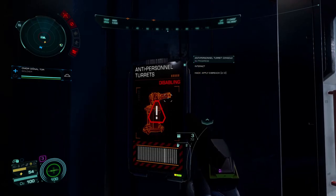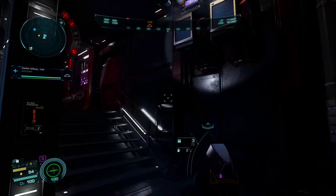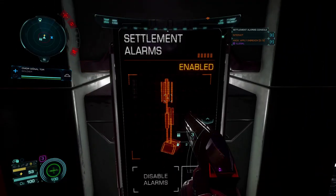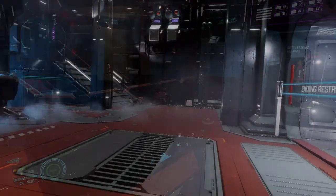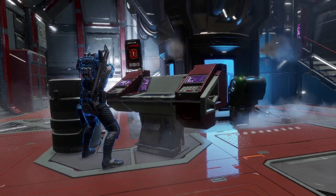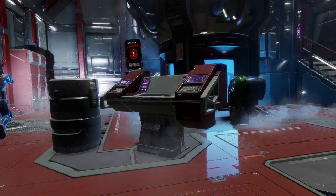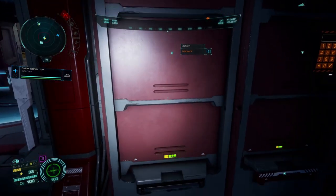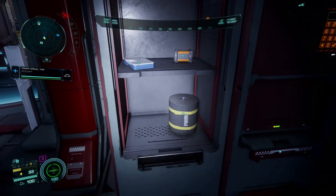There are no anti-ship turrets here, which is great. I'm wanted in this system but there's nothing to shoot me down so I can fly in every time - no problem. That's the settlement alarm off. I've skipped ahead to speed things up for the video. I've turned off the power in the base - that'll take a wee while so it's better to do it first. Graphene - brilliant.